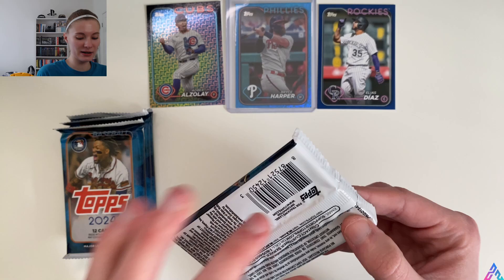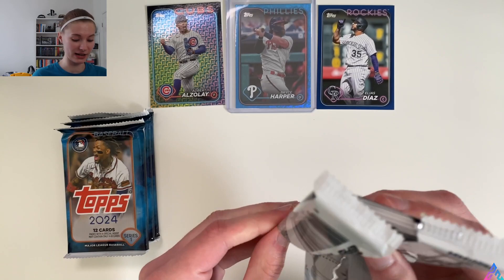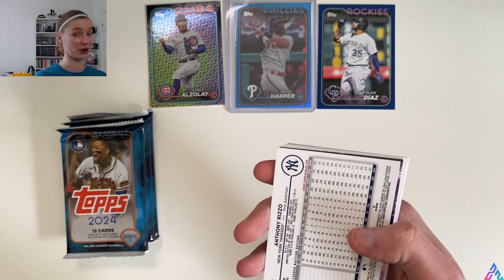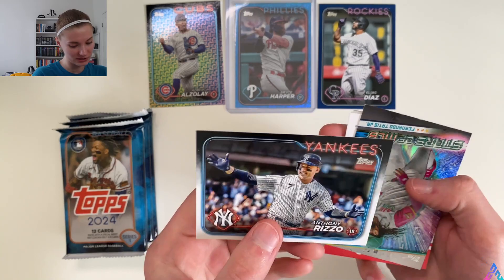Blasters are kind of hitting. There's a blaster box I picked up at Target on my birthday — December 31st — a Topps Archives box back in November of last year, and I pulled a Jordan Walker auto. So blasters are hitting. And we get a numbered card — things you love to see.